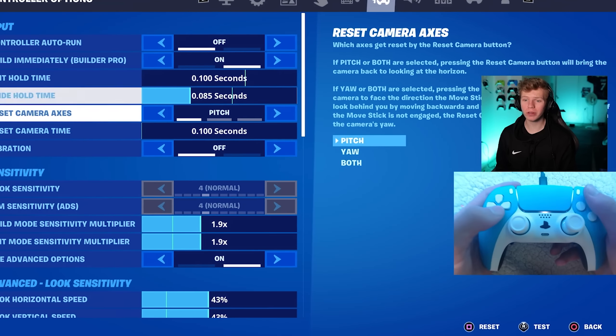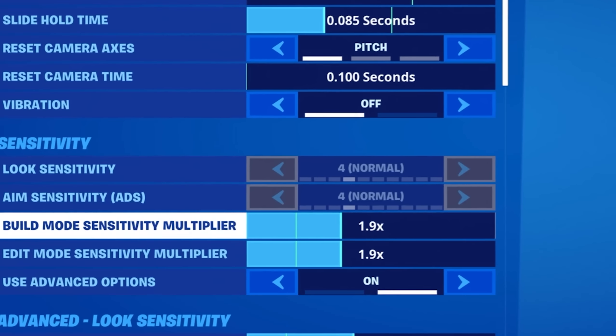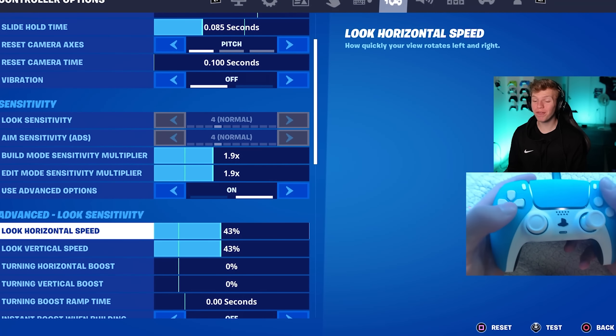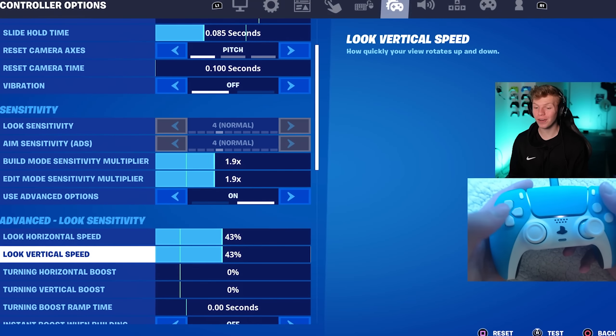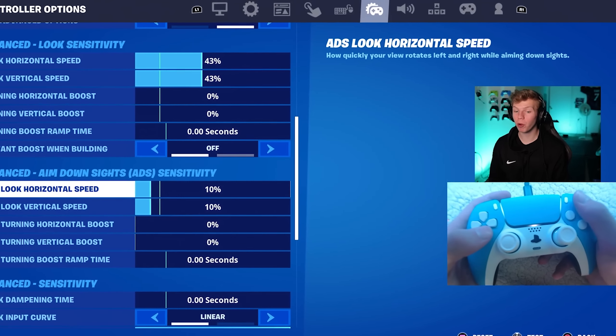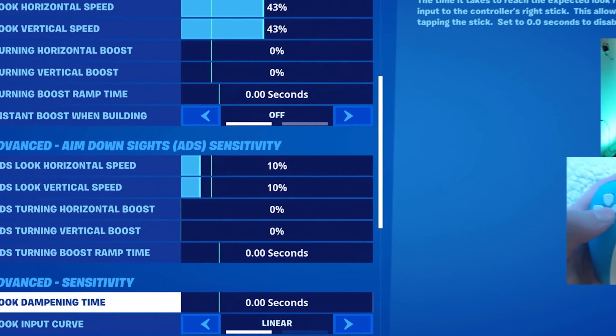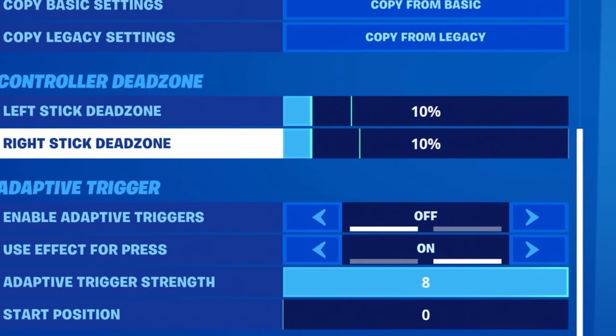Here are TK's settings: 0.085 slide hold time, default camera settings. For build and edit he uses a 1.9 multiplier. For look sense he's using 43 for both horizontal and vertical with no boost. For ADS he uses 10 for both horizontal and vertical, no boost, no look deadzone time. These settings are on linear and he uses 10/10 for dead zones.